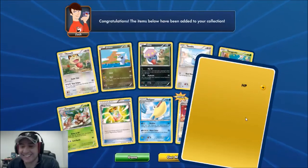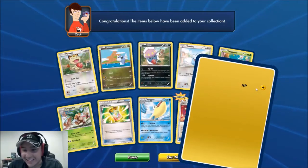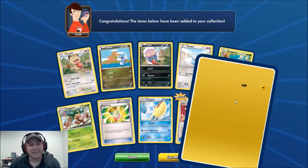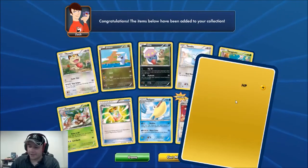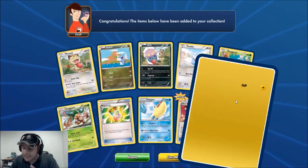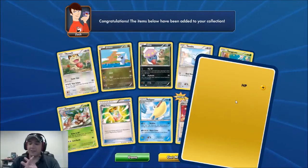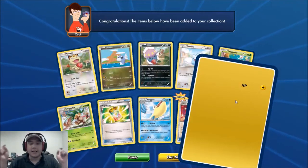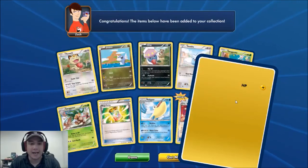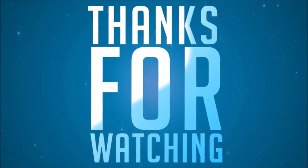This is our last pack — we got a Mega Turbo, a Reverse Ultra Ball, and unfortunately that lightning card that kept showing up that we couldn't read. That would be our last card, wouldn't it! I have a Roaring Skies booster box on the way and pack battles planned. If there's a certain video you'd like to see, leave a comment below. See you next time on Trainer TV!